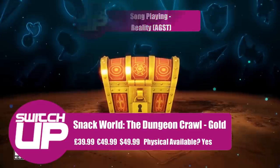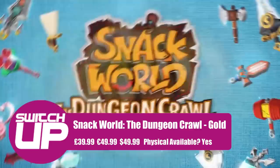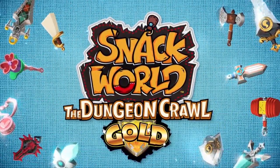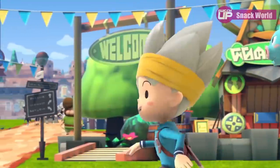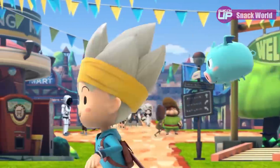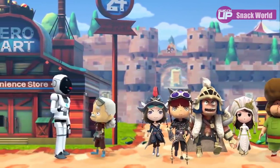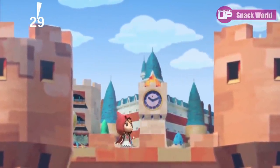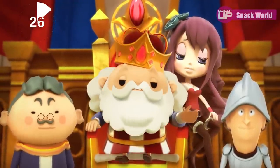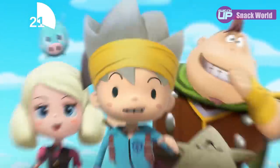The publisher is Tutti Frutti, the game is called Snack World: Dungeon Crawl Gold, and it drops on the 14th. This is essentially Diablo but with very cutesy graphics. You can design and create your own character, hop online with three other friends for four-player co-op, and there's tons of loot to grind through as well as boss fights and everything else you'd expect from this type of game. It looks like a whole lot of fun — a title you could sink so many hours into. There are hundreds of different weapons and items to find, and if you've got a particular penchant for dungeon crawlers, I have a sneaking suspicion this one's going to be a world of fun.